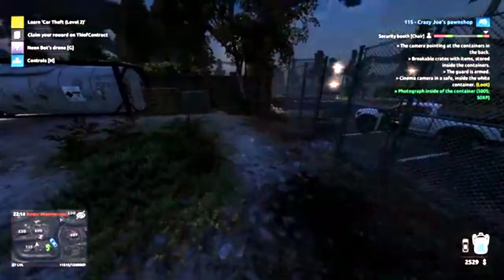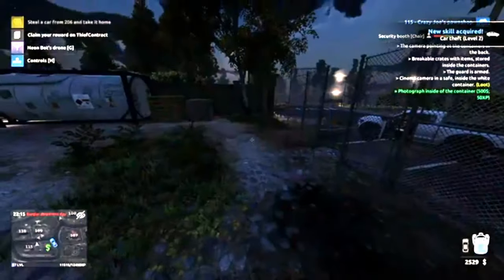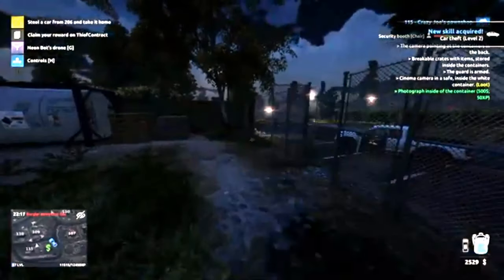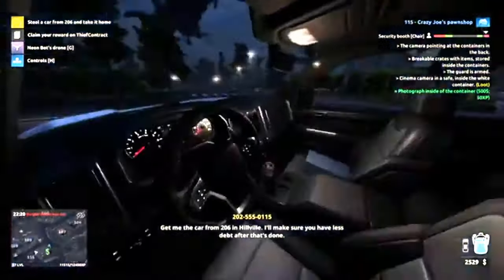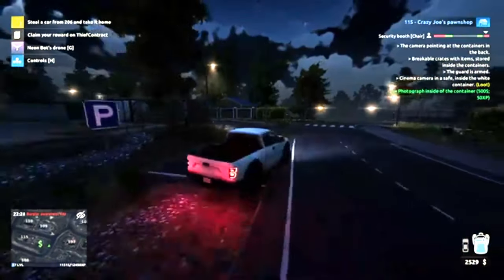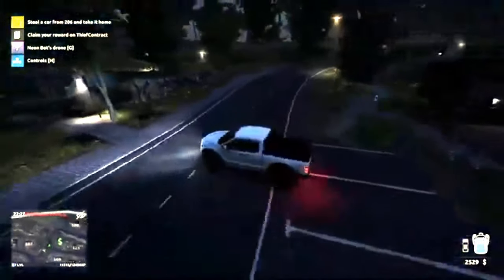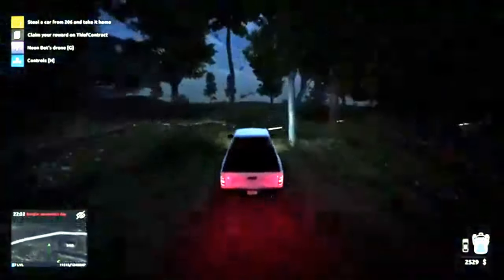Hello Crazy Joe - we'll keep the rest, thank you very much. So we did level up on that, let's get that sorted. Skill point - learn. See what the boss has to say. 'Get me the car from 206 in Hillville, I'll make sure you have less heat after that's done.' So he wants us to steal a car from Hillville. Let's go back to the hideout quickly, drop off the bits that we've got and claim the prize.